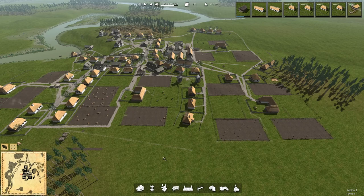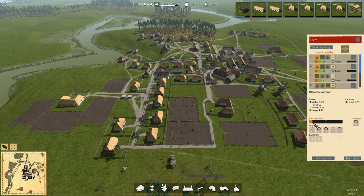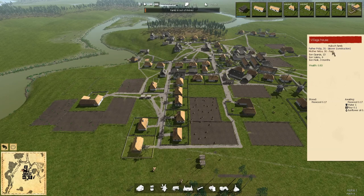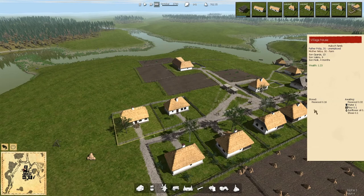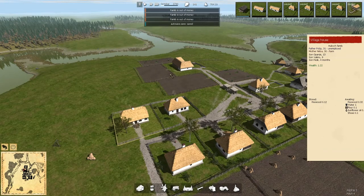Speed it up to 3. What is happening here? We need to bring all this stuff in, so I'm going to leave the majority of these guys in place until everything gets brought in. We're bringing in all the stuff — we've got nothing stored so they're awaiting all of this. We've got five people in the household; four of them, except for the four-month-old, are all out bringing this stuff in. Four of them just returned. Family out of money. Let's slow down here — we have multiple families out of money.